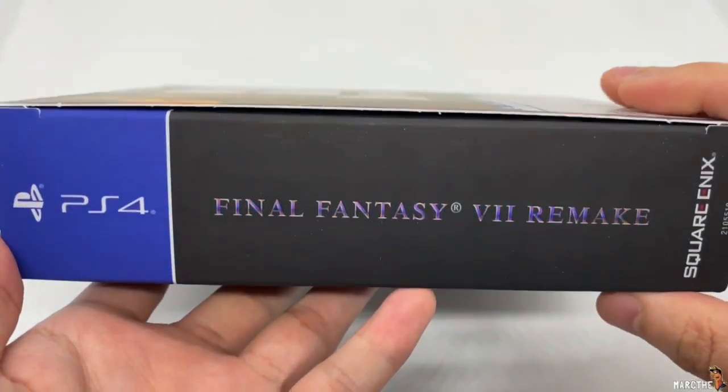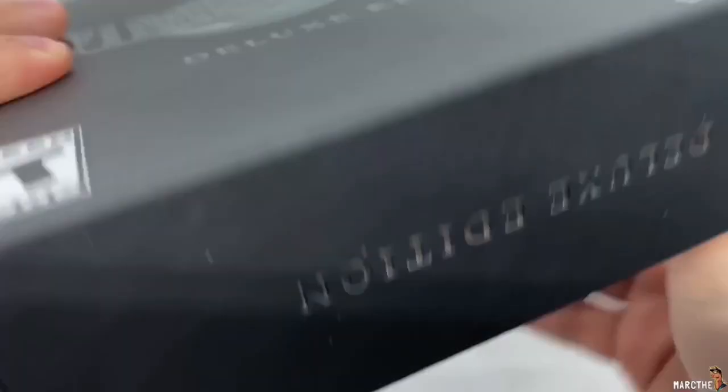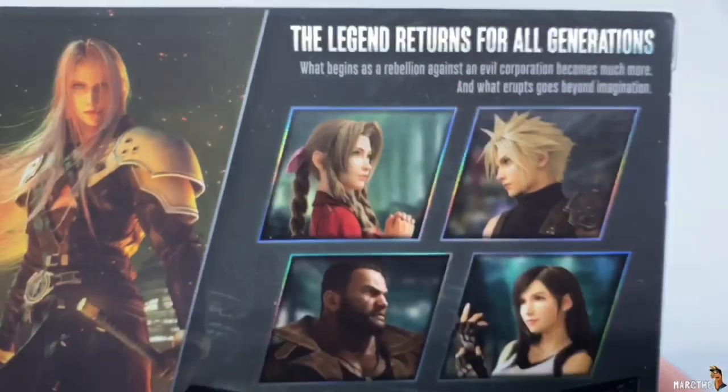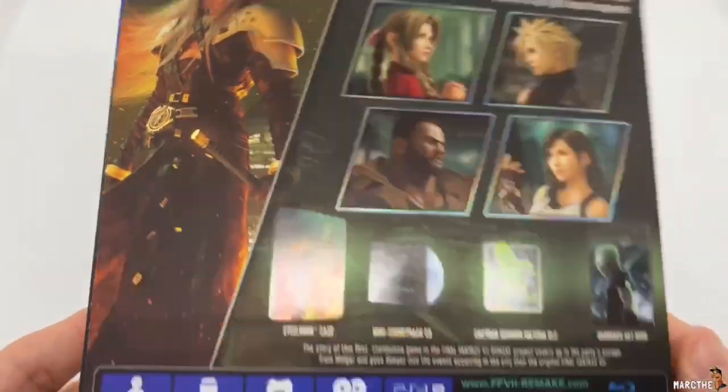Let's go ahead and check out the side. Look at that. The other side. The top — Deluxe Edition right there — and the bottom. They even put one on the bottom. Alright, we got some screenshots. Even this is a nice box for not being a collector's edition.